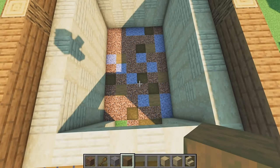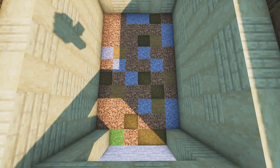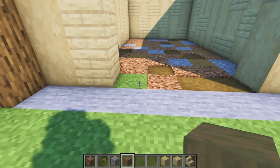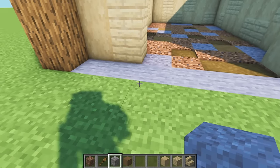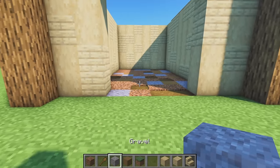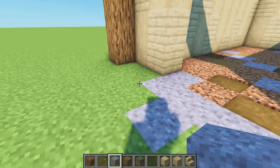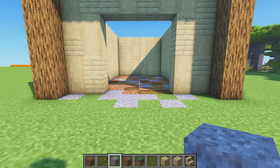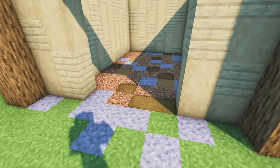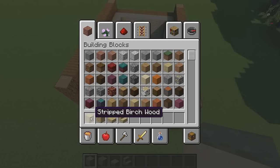The last block is stripped spruce. Your floor will look different from mine since we're placing these randomly. At the front, remove the stone used for the plot marker and add a little gravel section - maybe one, two and three, adding a few more pieces in the corners. This gives the effect that the ground has been stamped on and trodden on, like horses have been taken into the barn.